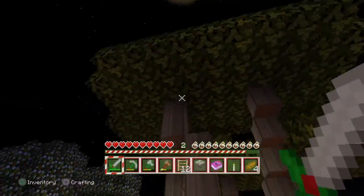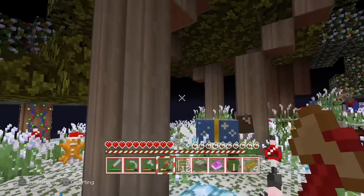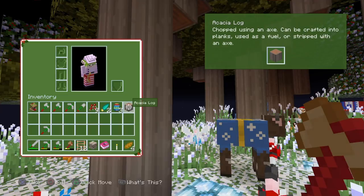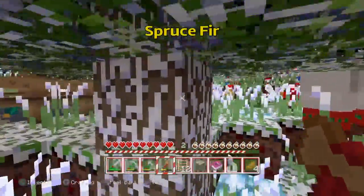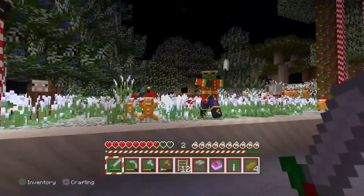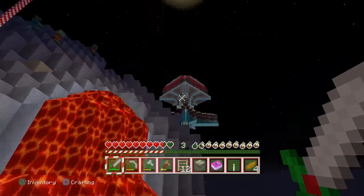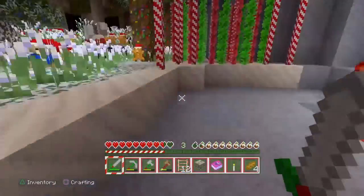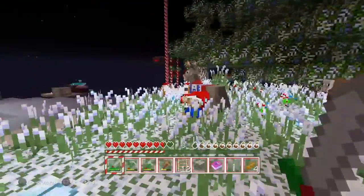And there's a jungle tree. These are a tree name I have a little difficulty pronouncing - acacia. I don't know if that is right. And down here we have a fir tree. I'm so busy with exploring. Oh, a creeper! An enderman. Oh, I should have a boat - I trap endermen in boats. And the last tree is the oak tree.